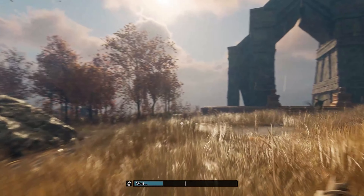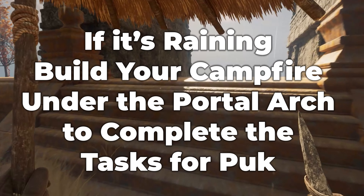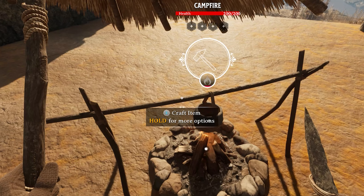Now you've cleared both structures, head toward the portal. Pop a campfire down and complete the final task for Puck. If it's raining, you can build the campfire under the arch of the portal and it'll stay alight.